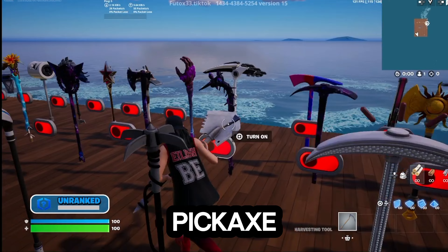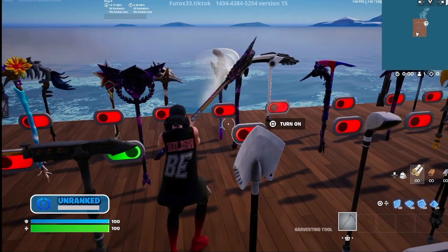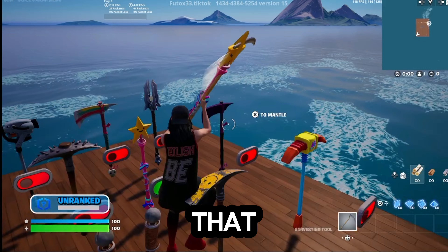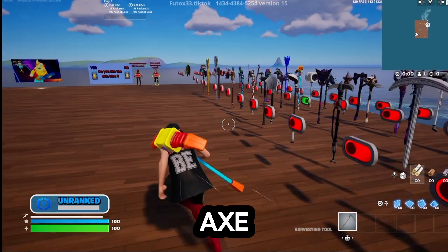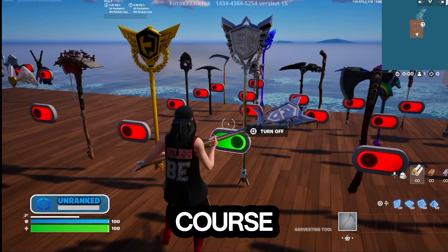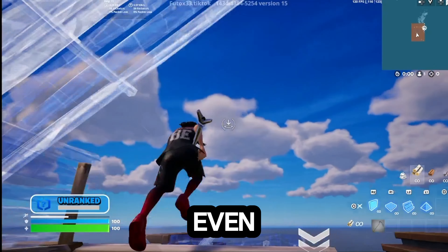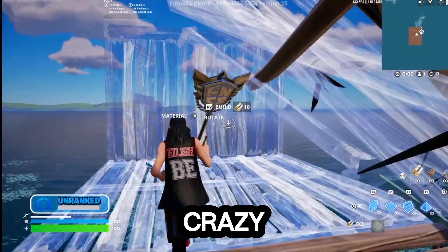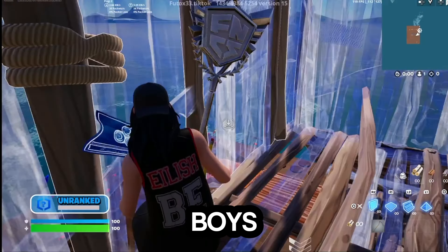OG FNCS pickaxe right here - didn't even know this one existed. Star Wand if you want that, Toy Axe - it's crazy. Of course I'm using the FNCS pickaxe, and look, you can even build with it. Works perfectly fine, doesn't bug your game out - it's actually genuinely crazy.